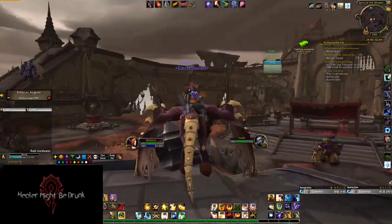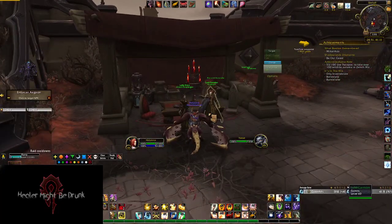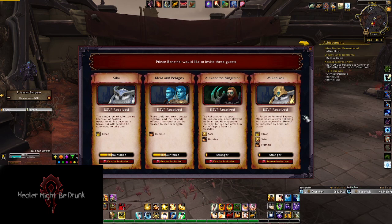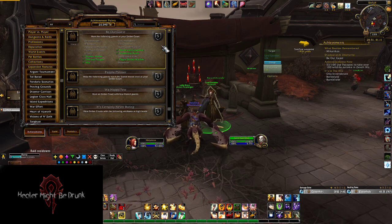Hey everybody, I am on week three of Ember Court. I have managed to unlock it at rank five, so I've got all four slots. This week is a little bit messy, so what I decided was I'm really going to want to get 'Be Our Guest' done because that's the last bit I have for the Veil Walker title. My goal was just to get this done as quickly as possible, and to do that I'm really going to have to stack it every week so that I can get all four.